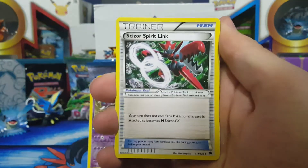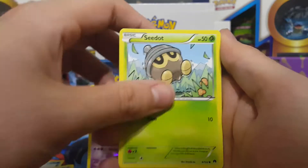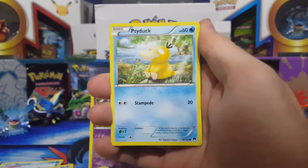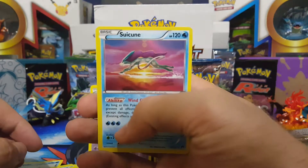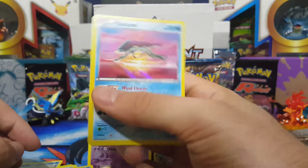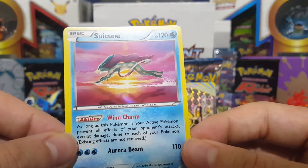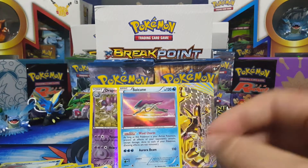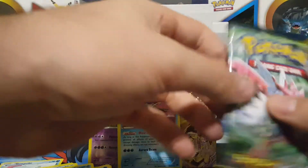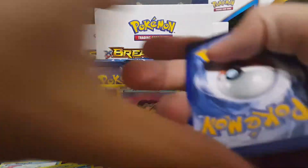On to the third pack — we've got another spirit link, Mawile, Max Elixir, Slowpoke, Furfrou, Seedot, Psyduck, Espurr, Froakie, and we got ourselves two points — a holo rare. That's two points. This is a sweet card, just gliding over the water like that with the sun setting. So that's two points — getting points every pack. Three packs in and we've gotten at least one point each pack. Consistent point scoring, that's how you win.